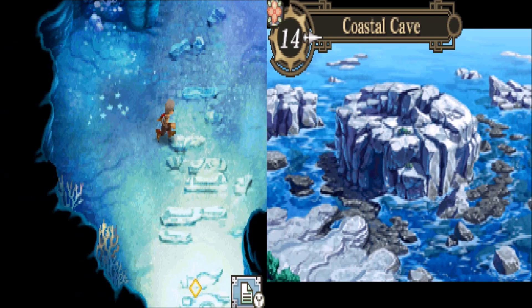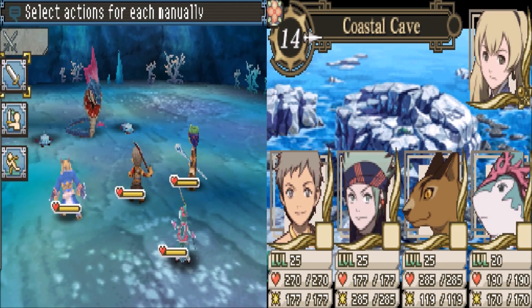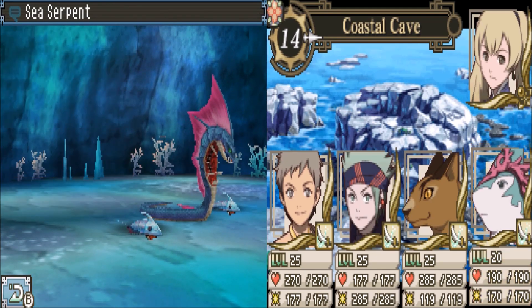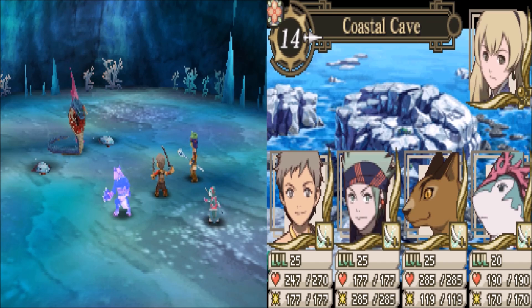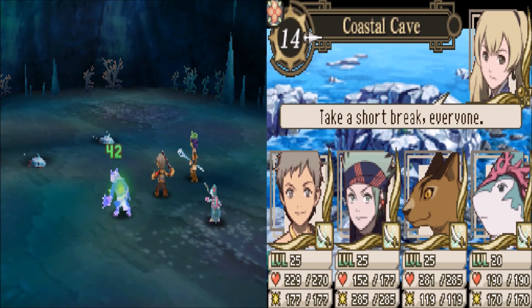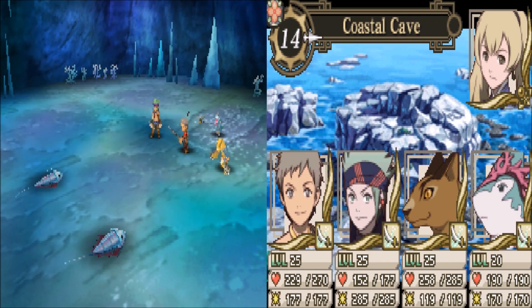Alright, Coastal Cave. Right off the bat, we got two new enemies: Jelfish and Sea Serpent. Take out the Sea Serpent first, I guess. Oh crap, I just realized losing the front row. Not very wise. Need to move him to the back row.